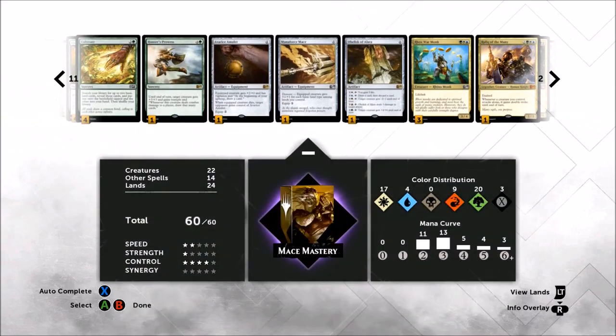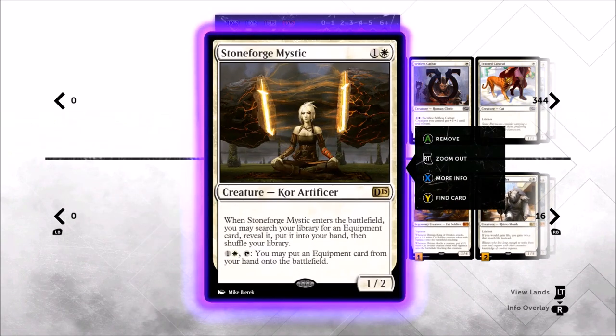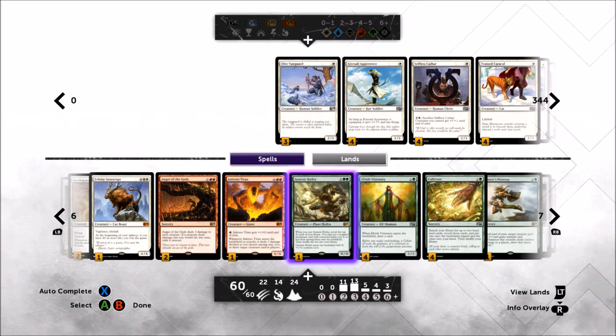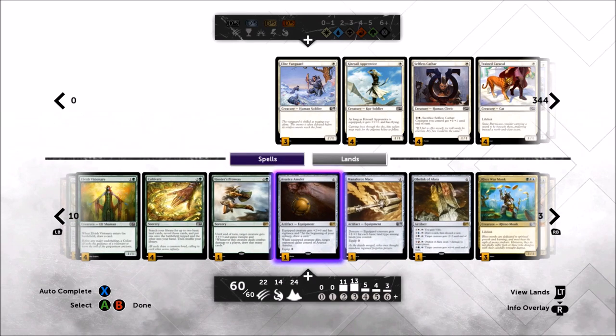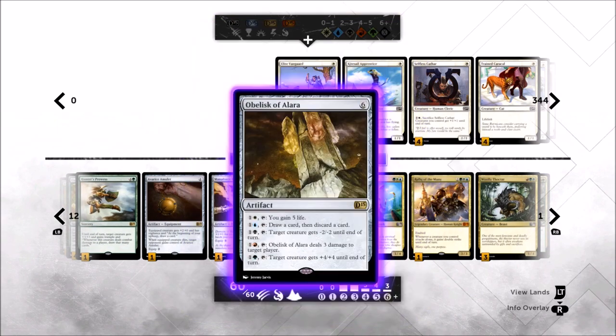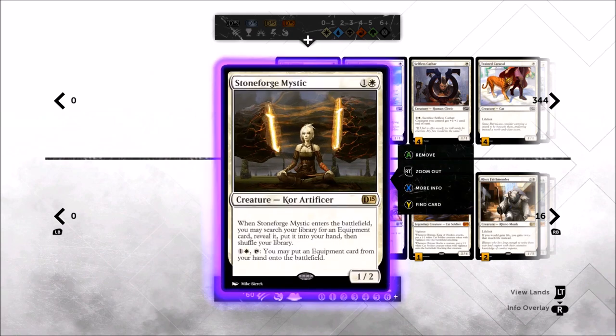We've only got one copy of the Mace, so you might wonder why call it Mace Mastery — but we get to run two copies of Stoneforge Mystic to go look it up, giving us three virtual copies of the Mace without ever having multiple four-drops in hand. The rest of the shell is efficient creatures and removal. With one copy of the Mace, we're also playing a copy of Avarice Amulet so our second Stoneforge isn't dead. Since we're playing all five colors, we're playing an Obelisk.